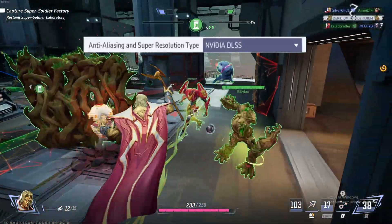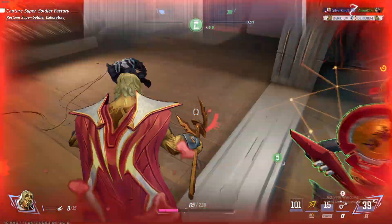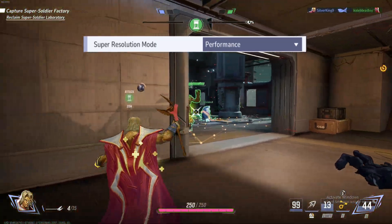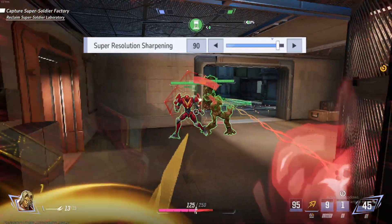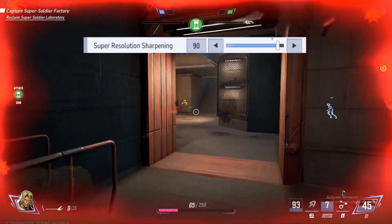For anti-aliasing, if you're rocking NVIDIA hardware, select NVIDIA DLSS and set it to performance or ultra performance, just depending on how low your frames are — your choice. For super resolution sharpening, this should be set to 90 for increased visual optimization.